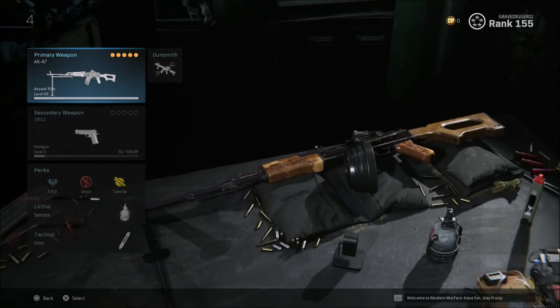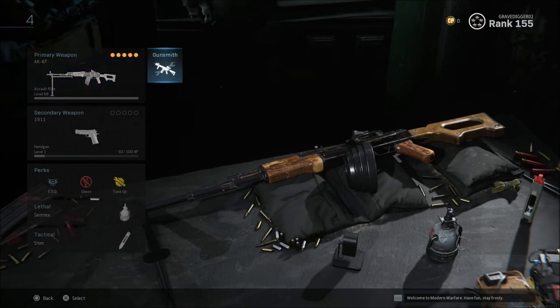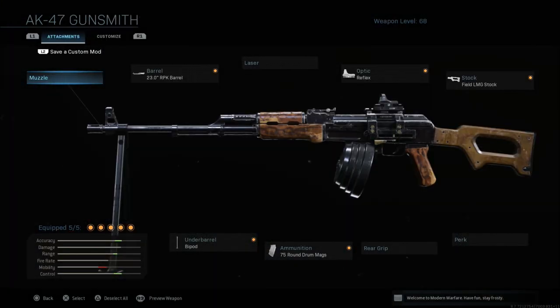The other weapon I'd like to talk about is the RPK. This is an LMG version that has been in a lot of different games — kind of an AK but an LMG AK. It is more of a lightweight LMG compared to most LMGs in the real world, and it handles pretty slow in this game in my opinion. But this thing is absolutely amazing — it's just that really slow handling speed.